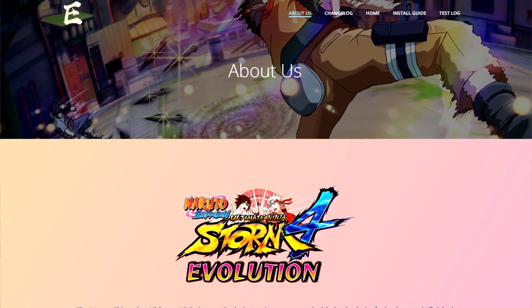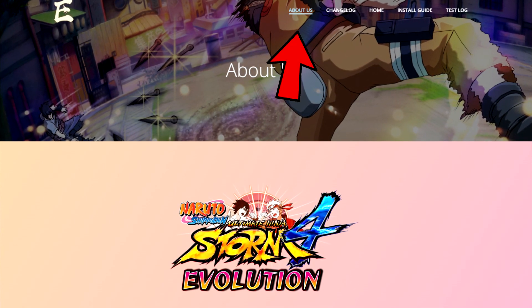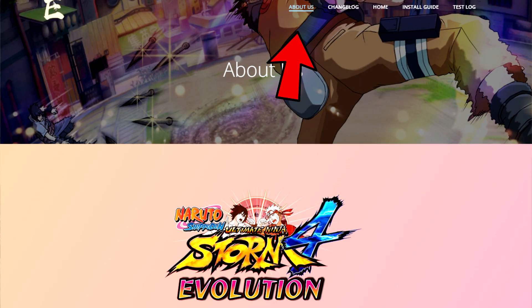If you want to hear more about the developers' perspective about EVO and how they introduce Evolution, be sure to go onto the UNS Evolution website — the link will be in the description — go to the About tab, and there it will actually show you their description of how they explain EVO.